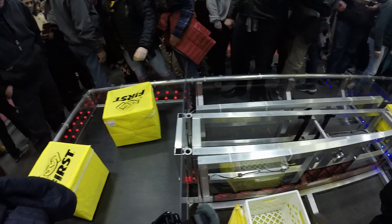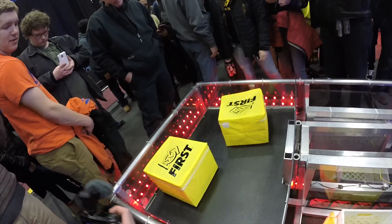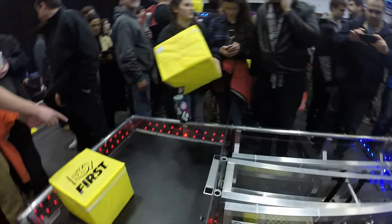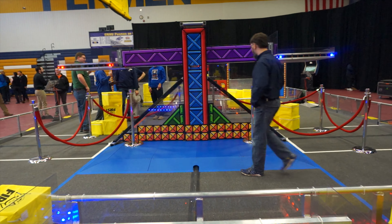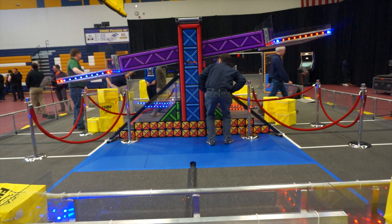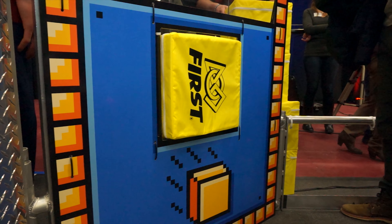We received the unique opportunity to attend the first kickoff and to see the official field for this year's game. The alliance switch is a very difficult part for FRC teams to replicate. They use heavy duty oiled bearings that allow the switch to be affected by a small change in weight. You can see here that taking off just one cube has turned the switch significantly. We didn't notice any way that you can keep the switch stuck to one side without directly manipulating it.